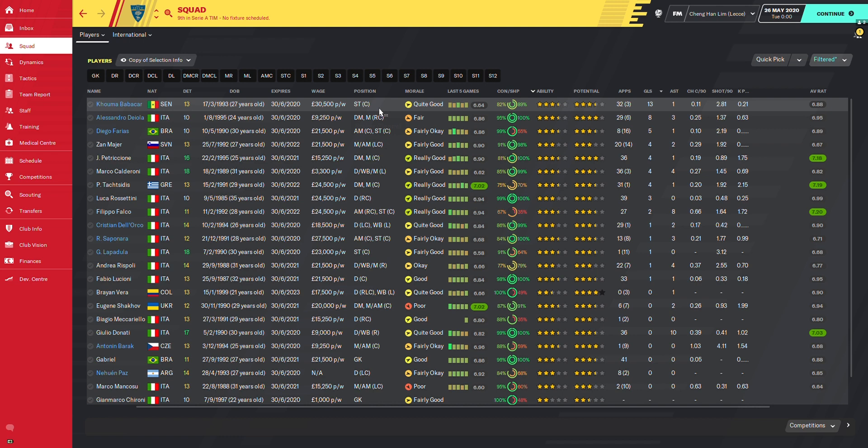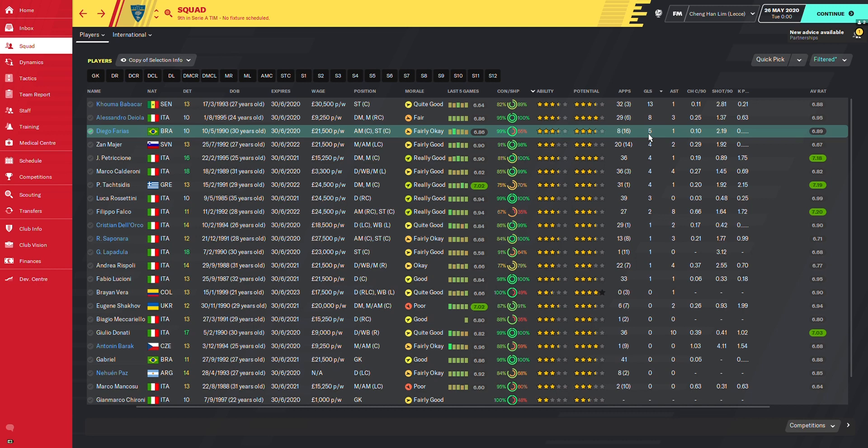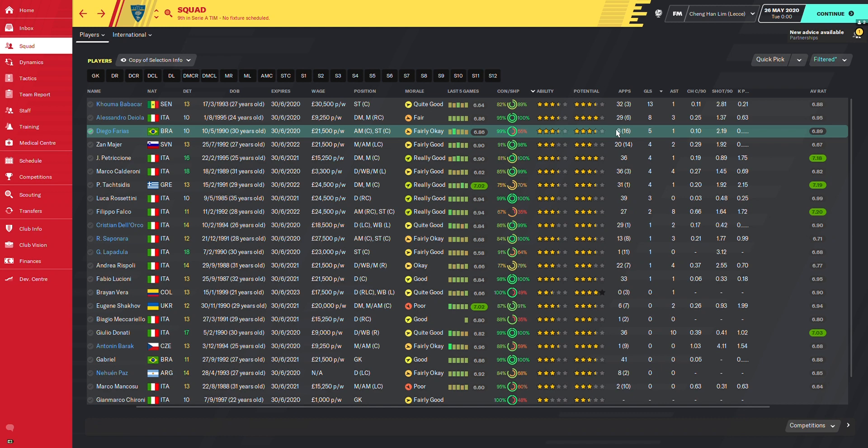Looking at team stats, Babaka got 13 goals — most in the team. He can only play striker. Alessandro got 8 goals playing as right midfield winger. Farias, not even a starter, still got 5 goals as a backup striker, which is why he got that many despite not playing a lot.